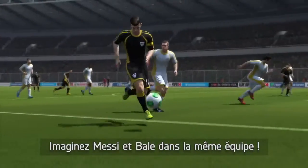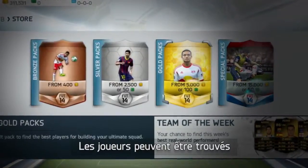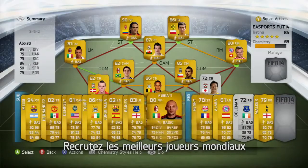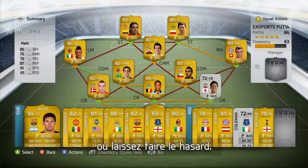Imagine Messi and Bale on the same squad. Players can be found in packs or on the 24/7 live transfer market. Sign up the world's best players or discover unknown gems for your squad.